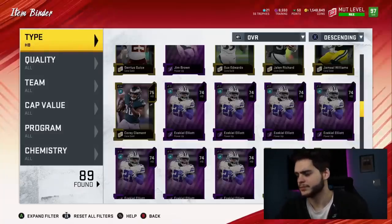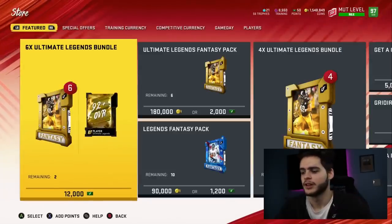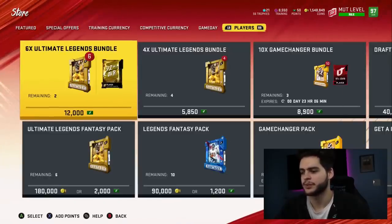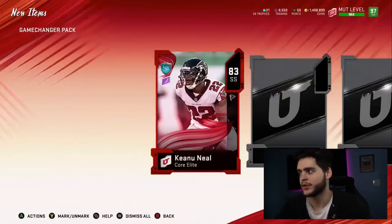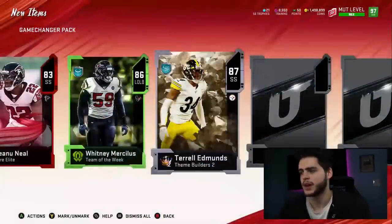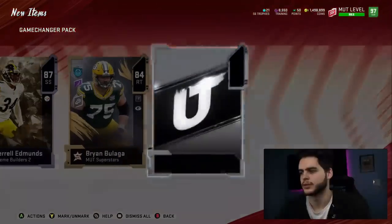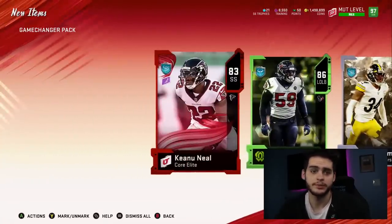Let's back out real quick. Before we get out of this video, I want to open up a quick pack to see if we can pull a golden ticket. Are there any game changer packs in the store? Yes, there are still game changer packs. I've been feeling pretty lucky today. We got an 83 Keanu Neal, 86 Whitney Mercilus — not horrible — 87 Terrell Edmonds... Solomon Thomas, Brian Bulaga, Terrell Edmonds, Whitney Mercilus, and Keanu Neal. These were not great, not great in the slightest.